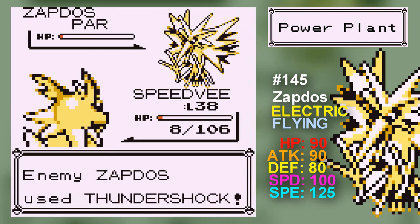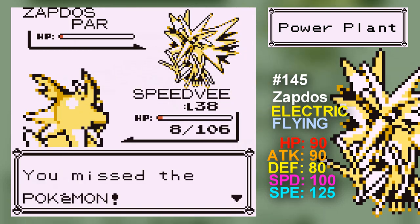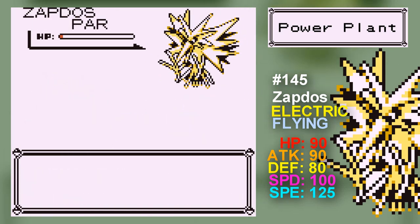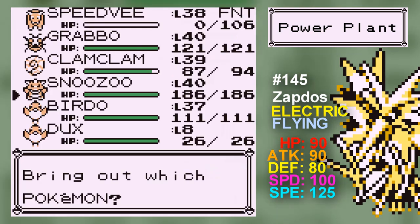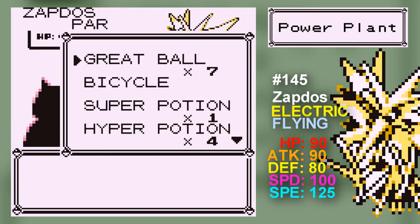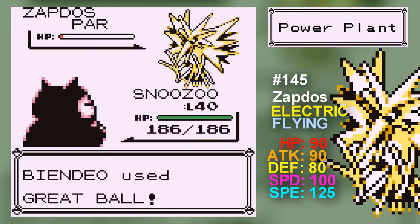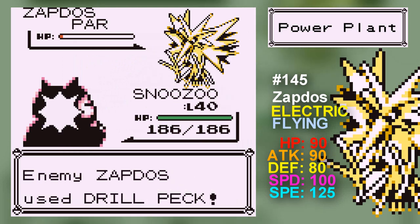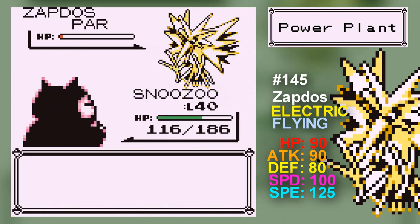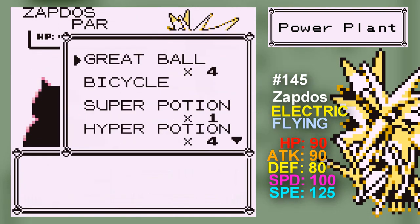He knows Drill Peck and Thundershock. Thundershock is a bit of an interesting thing to have. If you want a really good Electric type Pokemon, Zapdos is great. By the way, that 'use next Pokemon' prompt — if you press no, that counts as running. It doesn't always run, but it's basically like if you're able to run, then it will. Great Ball! Why am I missing? He's right there! He's paralyzed! Articuno didn't have this problem.